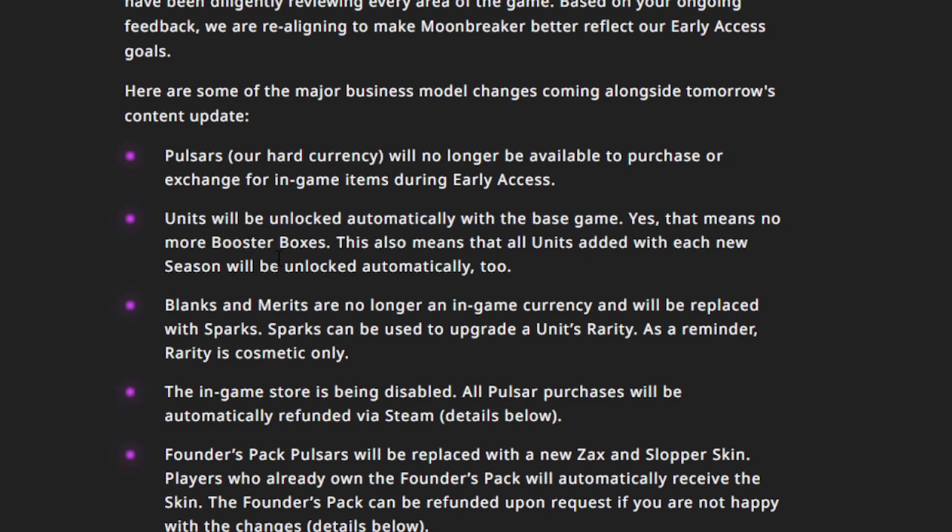That also means no more booster boxes. There was a booster box system where you would unlock new units fairly quickly, but also unlock these little prismatic effects for each unit — not really a skin, just a little intro effect — and they had a rarity system. That rarity system still exists but works a little differently. You'll get all the units for free, and all units added with each new season will be unlocked automatically too. Every few months a new season brings around 25 new units, which is a ton, and they will all be automatically unlocked.